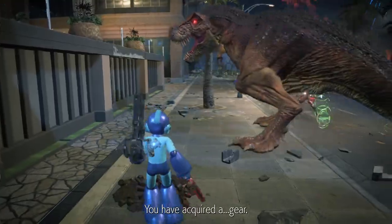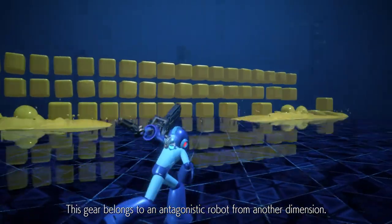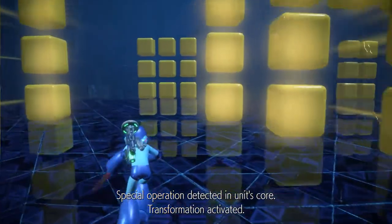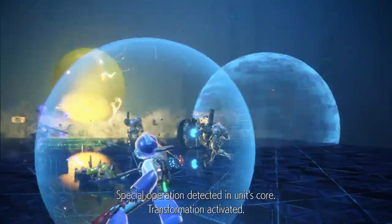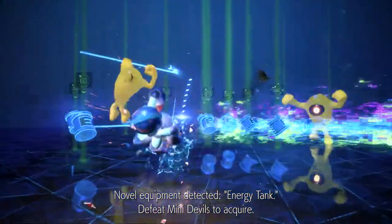You have acquired a gear. This gear belongs to an antagonistic robot from another dimension. Special operation detected in unit's core. Transformation activated. Novel equipment detected. Energy tank — defeat mini-devils to acquire.